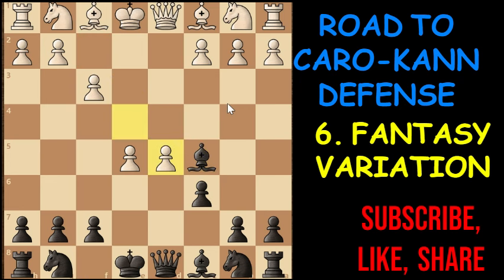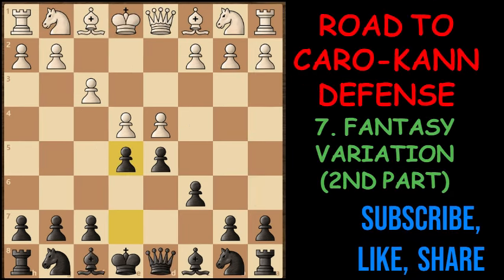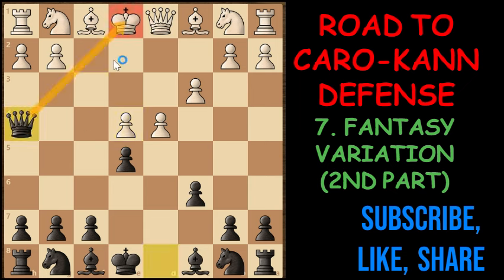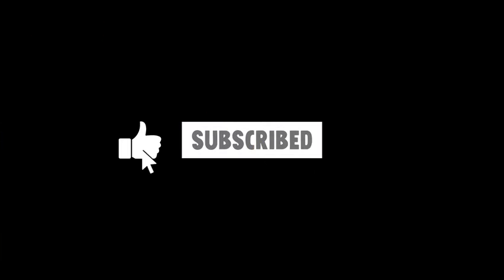E takes D5, then comes queen to D6, this time it is attacking the knight. So white decides to protect the knight, and this time white loses the game. If white decides to play C3 as a random move, then we are going to play queen to h4, giving a check. G3, and finally come to check attack — rook to the winning position. So in the Fantasy variation, black creates strong attacking chances against white's exposed position.